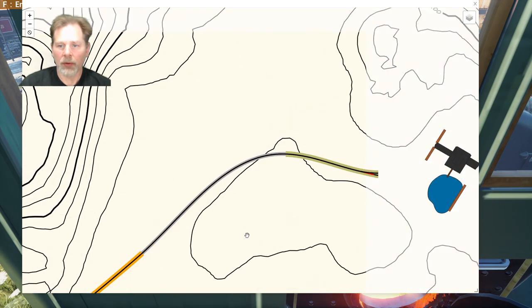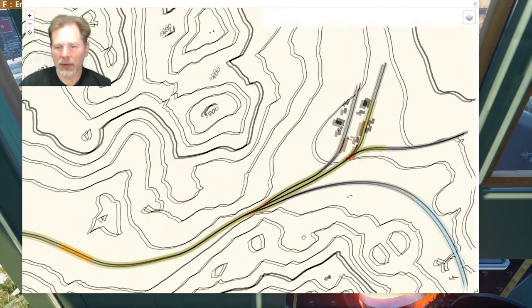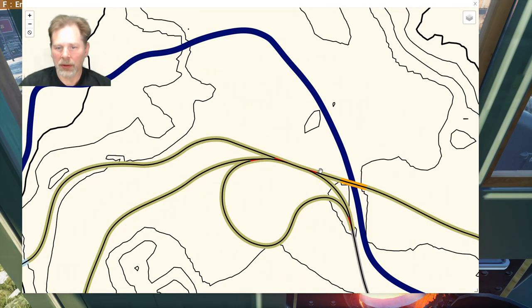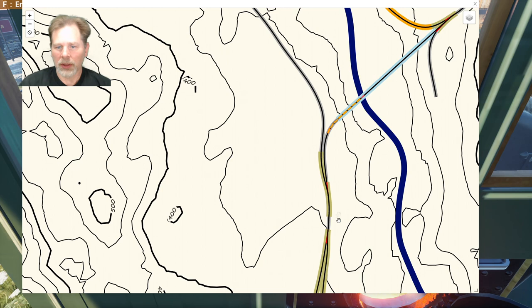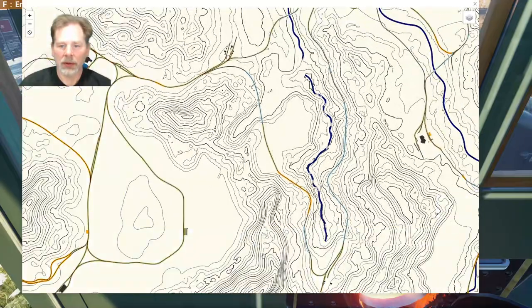We're going to take this across the map. We're going to grab the oil barrel cars. We're going to take the center route and grab the cordwood and oil cars. We'll take the shortcut on the way there and then the long way back. We're going to come up and take the cordwood cars and cabooses, then loop back around this way.